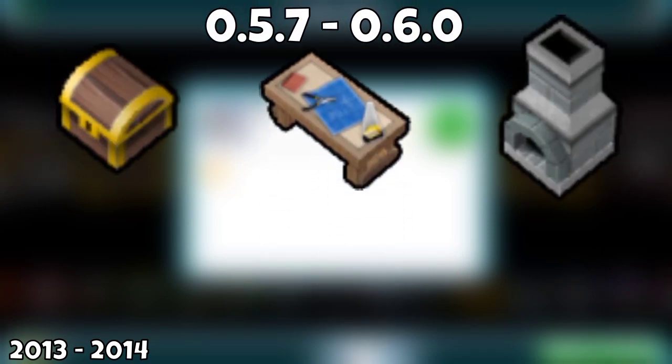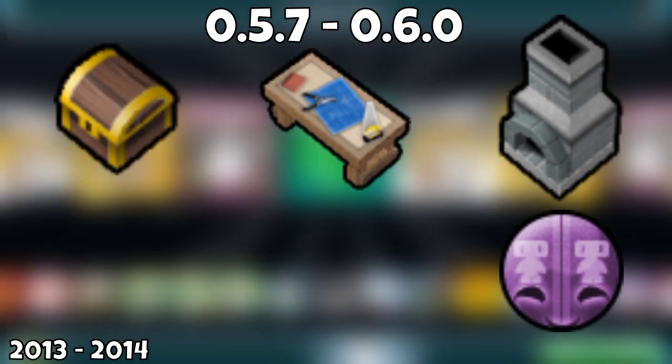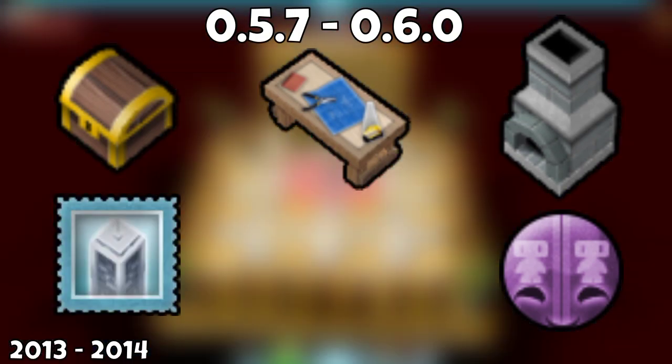In February, the crafting update happened, with the addition of chests, workbenches, and forges. Sentries were also added, and the first version of the overworlds came out, including the castle skins.